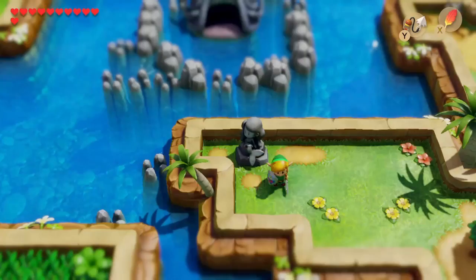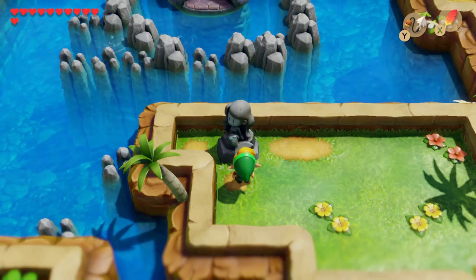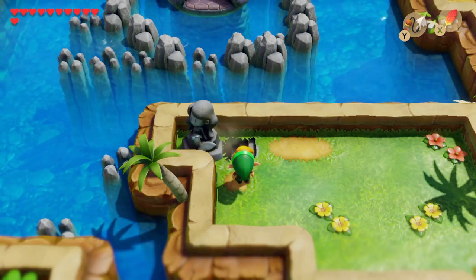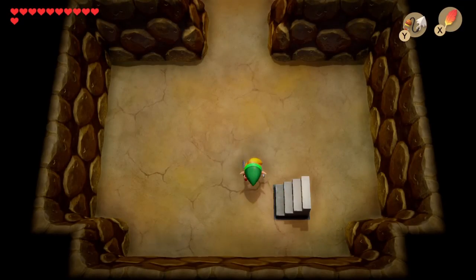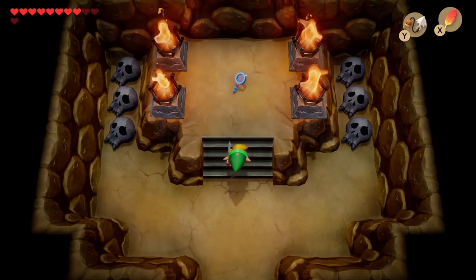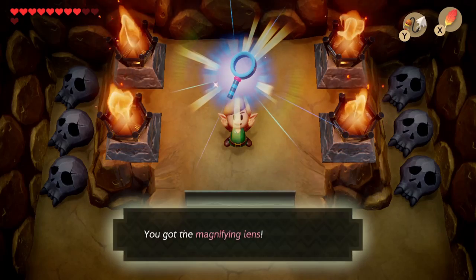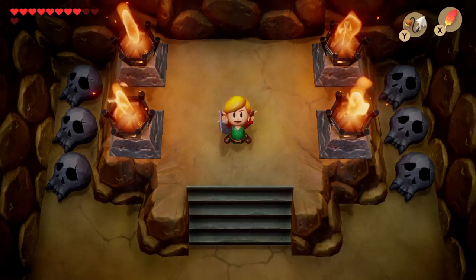This is the final part of the sequence. After you've beaten the fifth dungeon and gotten the hookshot, you can get over to this statue. You place the scale in it and it will move to reveal some stairs going down. We'll enter in and head up to claim our prize — the magnifying lens. This magnifying lens is required to get through the Wind Fish Egg at the very end of the game.